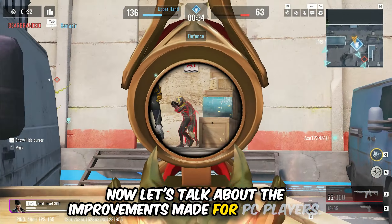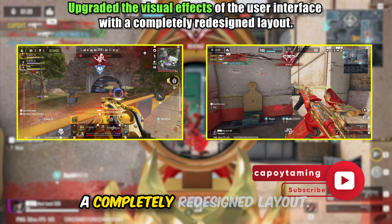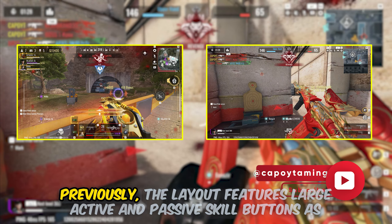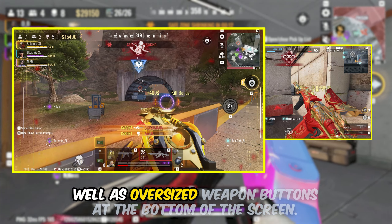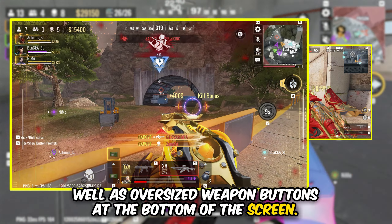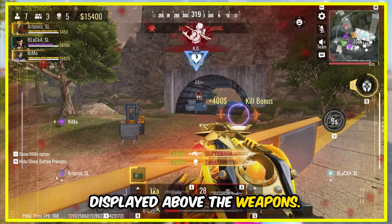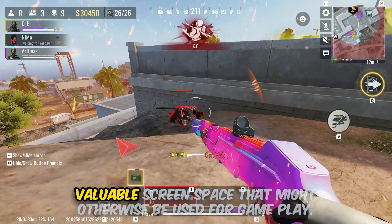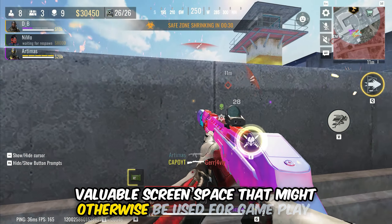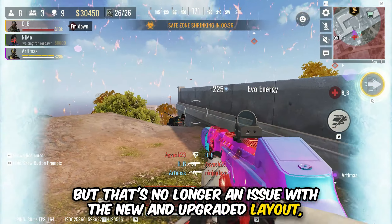Now let's talk about the improvements made for PC players. They have upgraded the visual effects of the user interface with a completely redesigned layout. Previously, the layout featured large active and passive skill buttons as well as oversized weapon buttons at the bottom of the screen. Additionally, kill broadcast messages were prominently displayed above the weapons. While visually striking, these elements could be distracting and occupy valuable screen space. But that's no longer an issue with the new and upgraded layout.